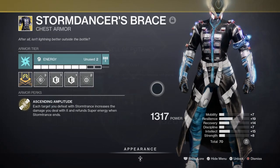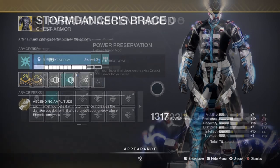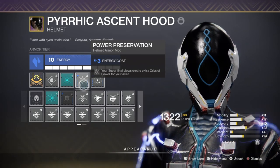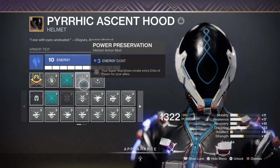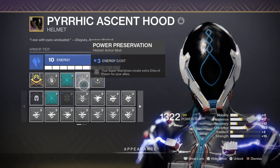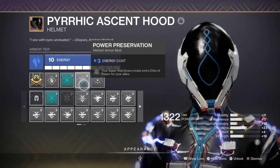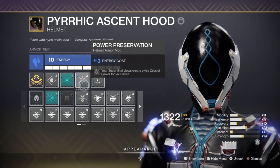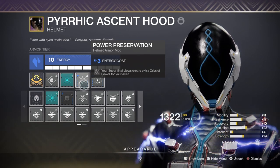Storm Dancer's Bracers will also grant 50% super energy from getting enough kills with your super, so everything leads back to the super. We also have the Power Preservation mod, which allows us to create even more orbs of power for allies on super kills, which is handy for charging your teammates' supers more efficiently. These stats are already covered thanks to the curated subclass perks focused around ability regeneration, making filling in the rest of the build as easy as pie.